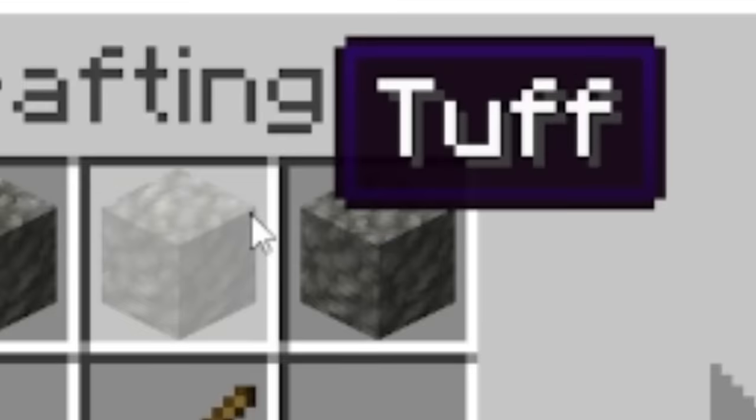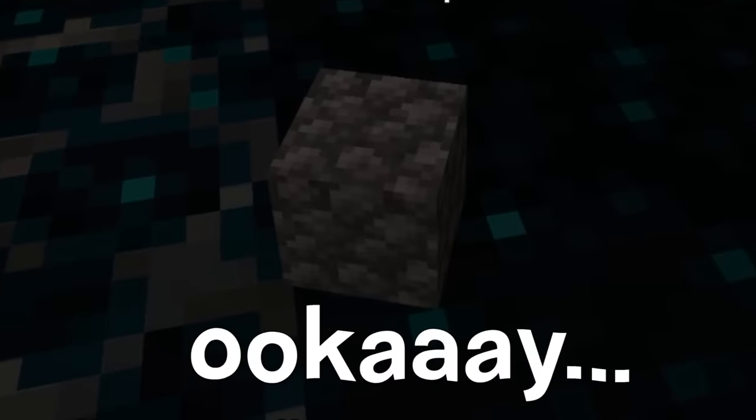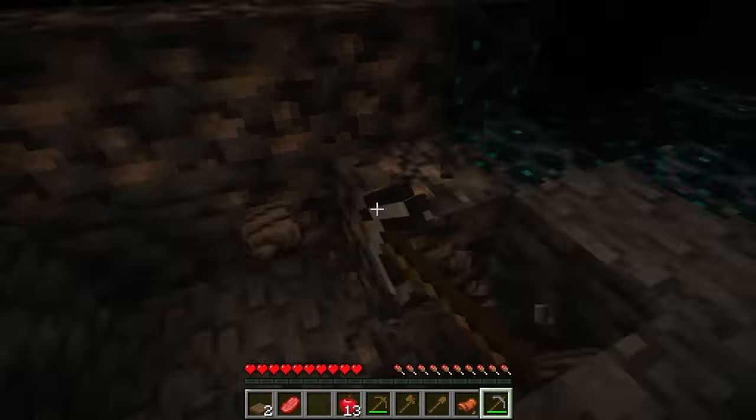They try to make a stone pickaxe using tough blocks, but it doesn't work. And all of a sudden, cobblestone just appears out of thin air. They craft a stone pickaxe and mine a ton of iron ore.